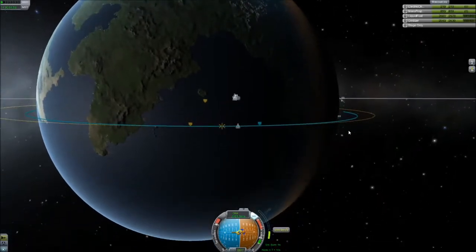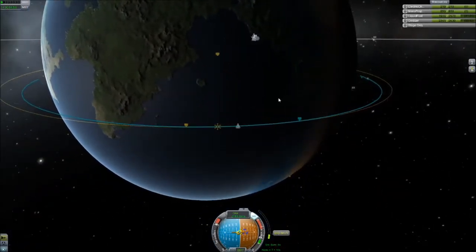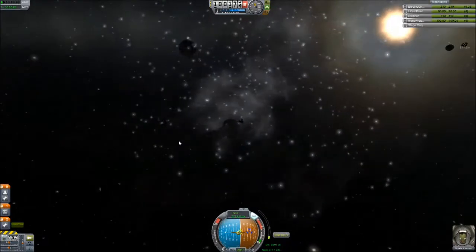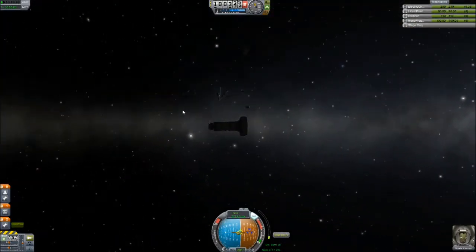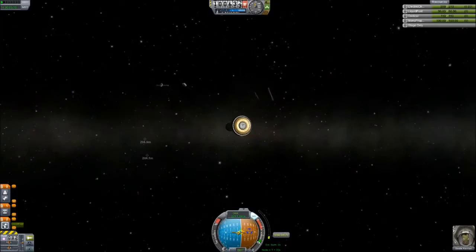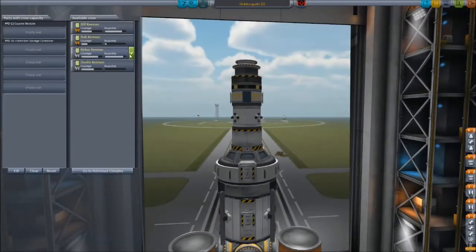Orbitropolis is going to be a fantastic place both for tourism, an observational platform, and a staging point for future missions. And there's a boom — that's my space station exploding. Donnelly Kerman is sitting there right in the middle of the cockpit just saying 'what the fuck just happened?' and I have no idea. That's multiple times this session where things just explode while in map mode and I don't really know what's going on.